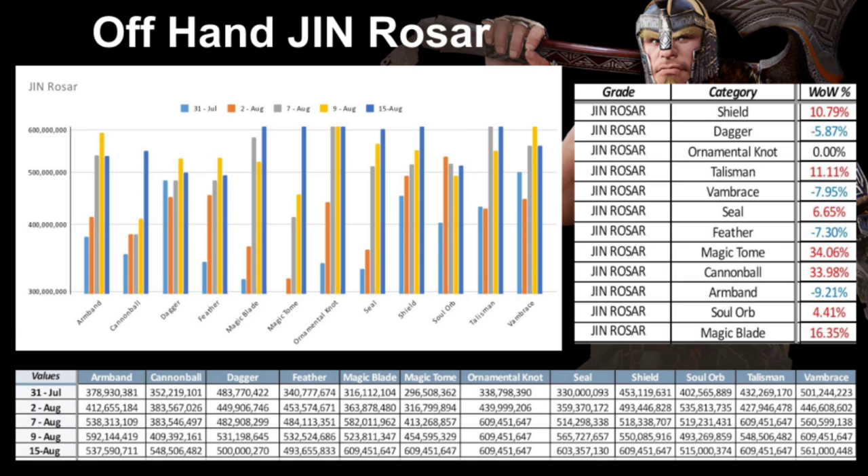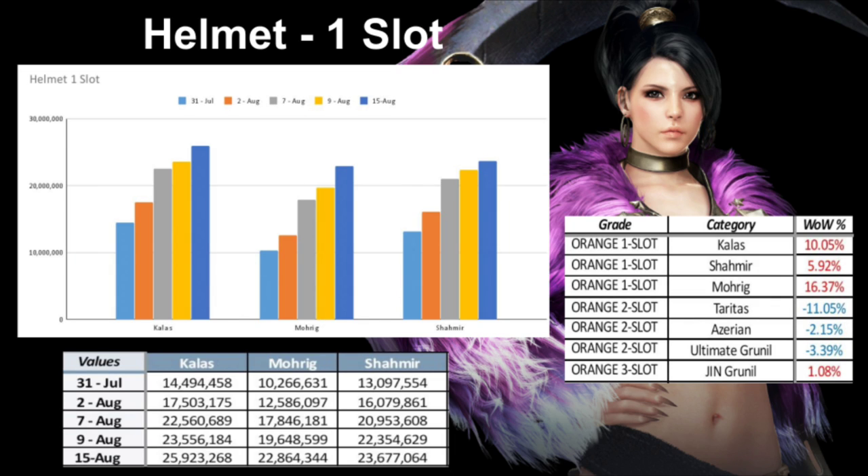Moving on to defensive gear, I'll rapid-fire through these a bit quicker. As noted earlier, defensive gear does not generate profits, and if it does, it's marginal. Focus on selling five main hand and/or off-hand weapons.